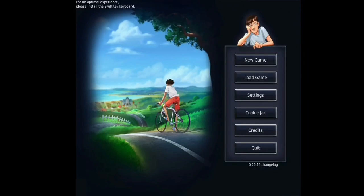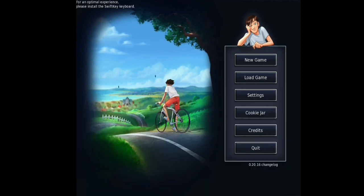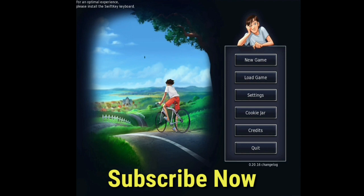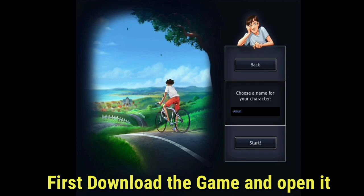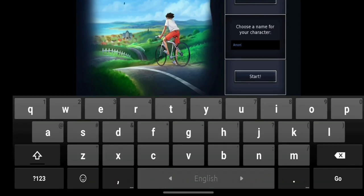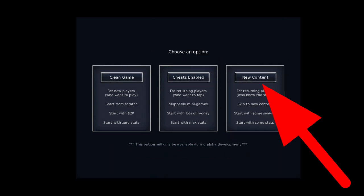Welcome back to another video of Summertime Saga. Today I'm going to talk about the new scenes in the latest update 0.20.6, the secret Halloween update. If you're new to my channel, hit the subscribe button and click the bell icon. First, you should download the latest version of the game 0.20.6, open the game, click New Game, and choose your name.